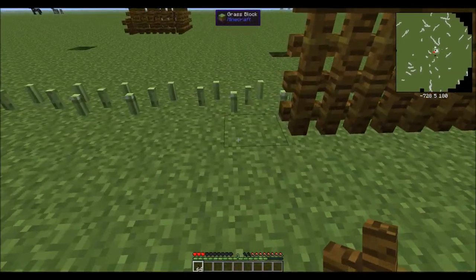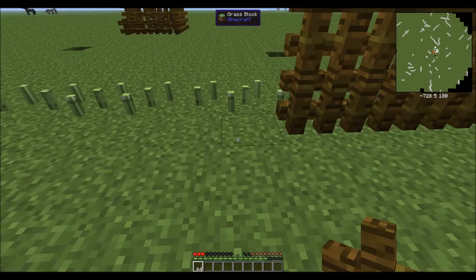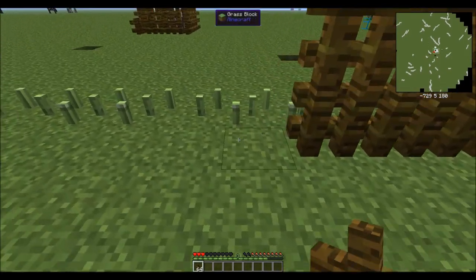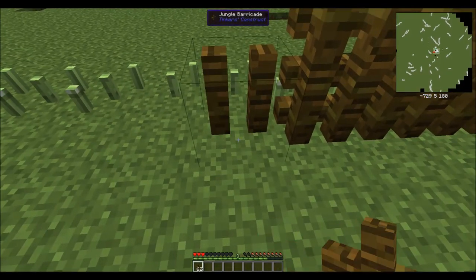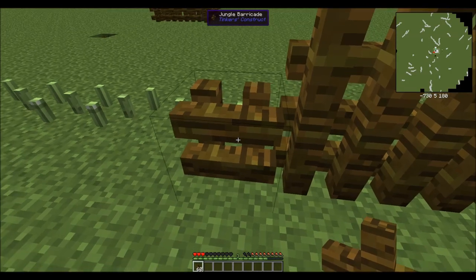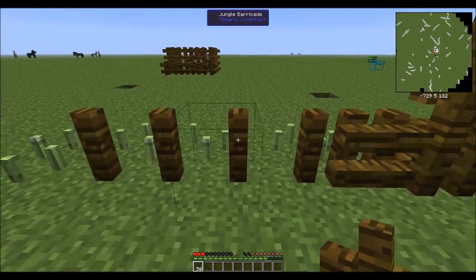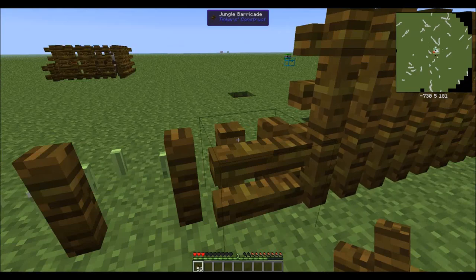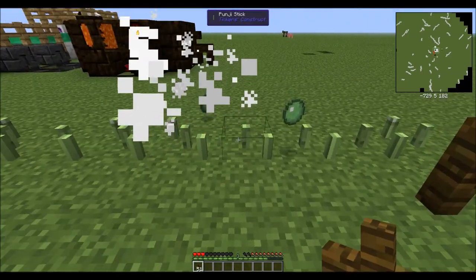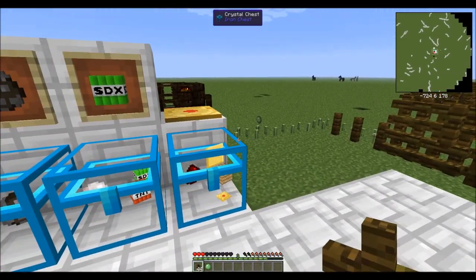Barricades look really cool, but that's about all I can say for them. They take a lot of wood — you actually need 2 pieces of actual wood, not wood planks, per barricade. In order to create this nice lattice structure you see here, you actually have to use 4 barricades. If you just wanted to create a quick barrier you can jump over, it might be worthwhile, but to stack these you have to put them all down individually. I just don't know how useful they would actually be.